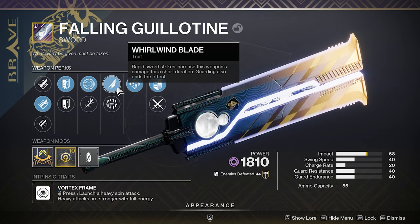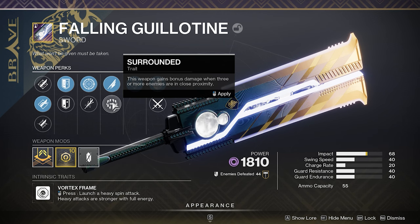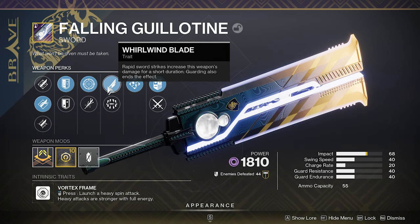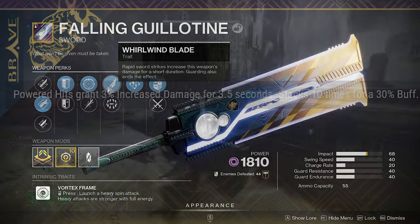Whirlwind Blade — rapid sword strikes increase the weapon's damage for a short duration. Guarding blocks the effects. We could also pair Frenzy with Surrounded, where being surrounded by three or more combatants gives you increased damage. Frenzy, after being in combat for 12 seconds, grants 50% increased damage, 100 handling, and 100 reload speed for 7.2 seconds. So we're going to be pairing Frenzy with Whirlwind Blade — rapid sword strikes increase this weapon's damage for a short duration.